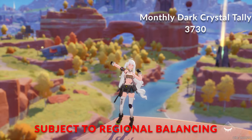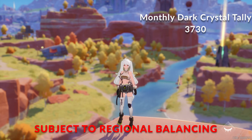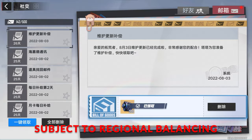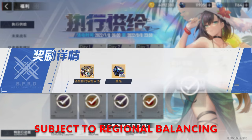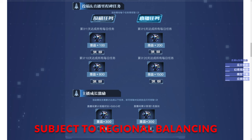All in all, this comes out to 3,730 Dark Crystals that you are guaranteed to get per month for absolutely free, which comes to about 24 pulls per month on top of the free pulls that you get from participating in time-limited events. This is also not including the 300 crystals you get every server maintenance, which happens about 3 times per month on average, and all the promotions that you should get every time there is a major patch and update.